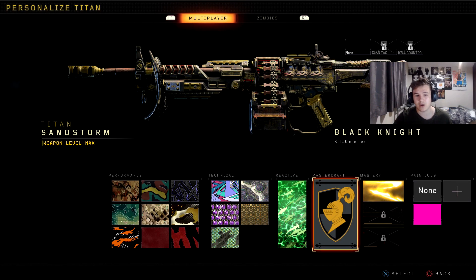But with the Black Knight Mastercraft camo, once you get it and you get kills, what you'll notice is some parts of the gun that are red will start to flash and then it will go between red, green, and blue. Those are the three colours that I've found — red, green, and blue.